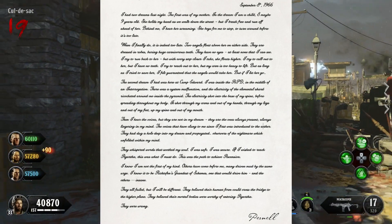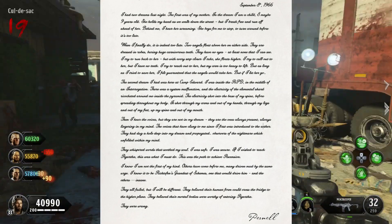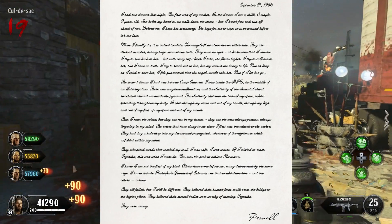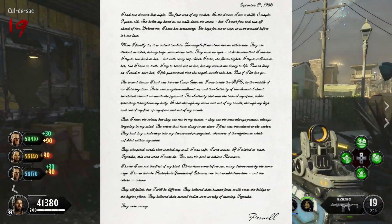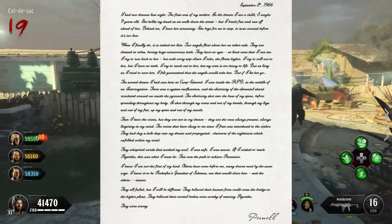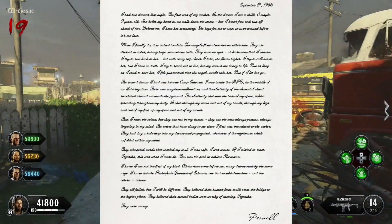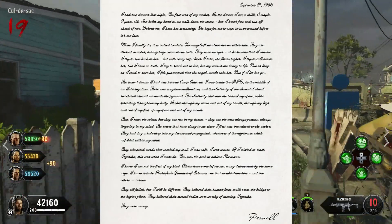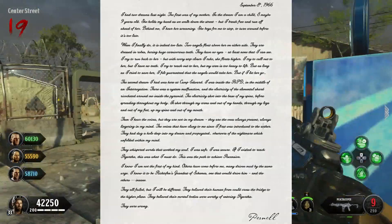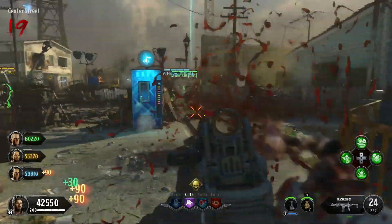'The electricity shot into the base of my spine before spreading throughout my body — through my arms and hands, through my legs and out of my feet, up my spine and out of my mouth. Then I hear the voices, but they are not in my dream. They are the ones always present, always lingering in my mind — the voices that have clung to me since I was first introduced to the Ether. They had dug a hole deep into my dreams and propagated observers of the nightmares which unfold in my mind. They whispered words that soothed my soul. I was safe. I was secure. If I wished to reach Agartha, this was what I must do. This was the path to achieve ascension.'